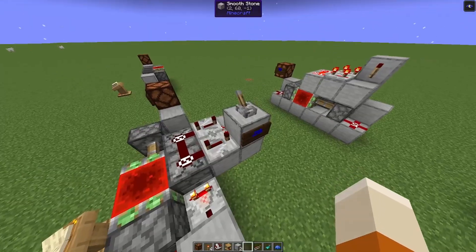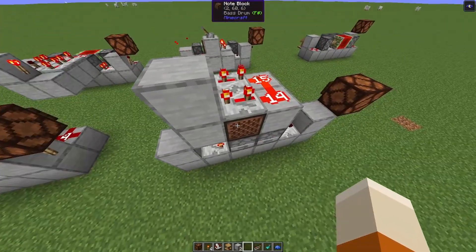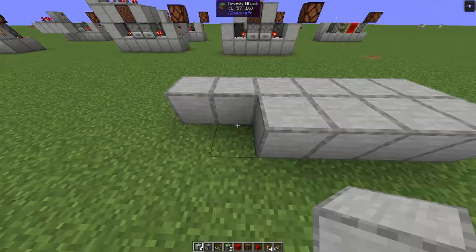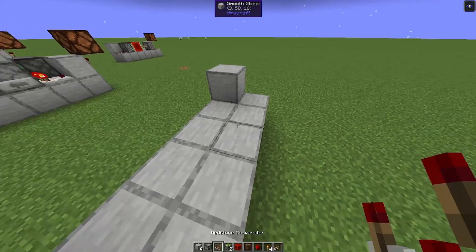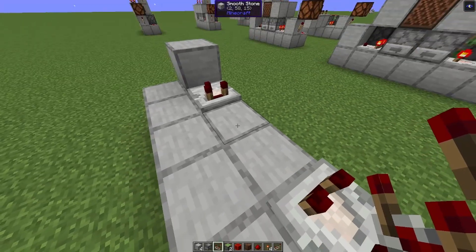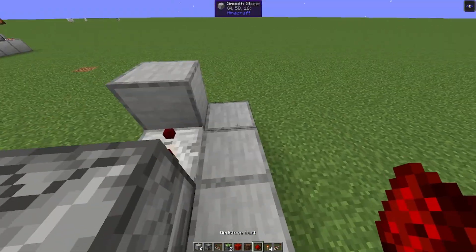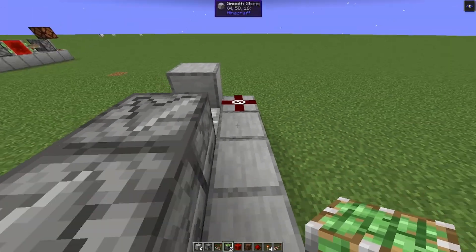And if you want to build a more compact version, you will need a note block. So let's build the clock. You start by doing a base that is 6 blocks long and 2 blocks wide. You add one block on one side and you place redstone comparators facing into these blocks — so they must point outwards. And then you take two droppers and have them point inwards, like so.